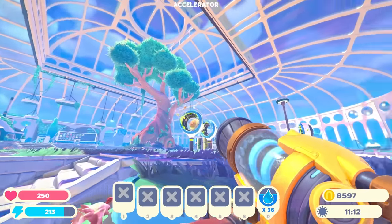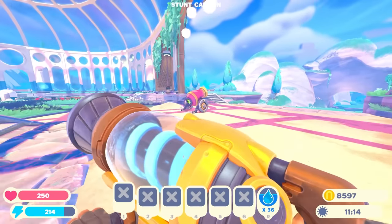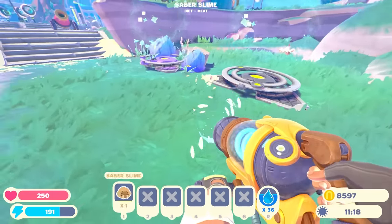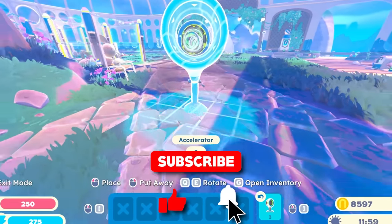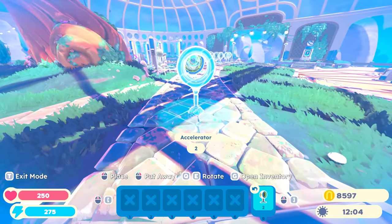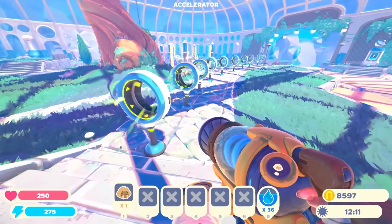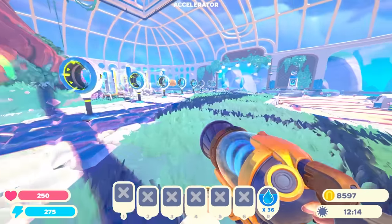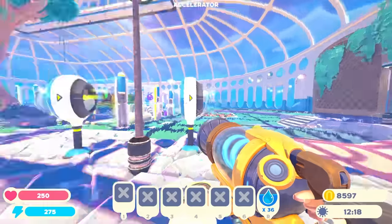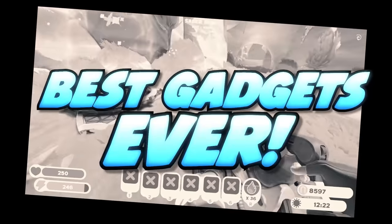Let's go again. All righty, saber slime — through the tubes, into the cannon. Yeah, that's actually a lot of fun. I've still got five more of these things. Definitely putting these to good use, and by good use I mean just launching slimes around the place. Saber slime, let's go. Whoa, so fast — into the cannon and launched. That's incredible. Best gadgets ever.